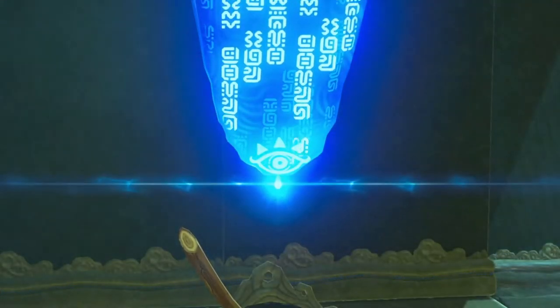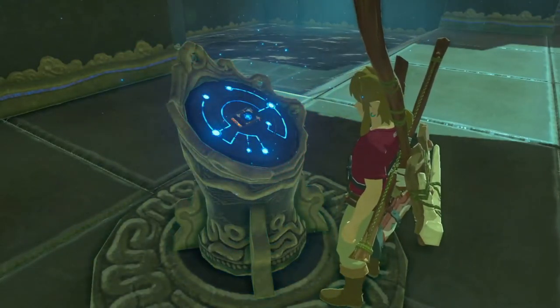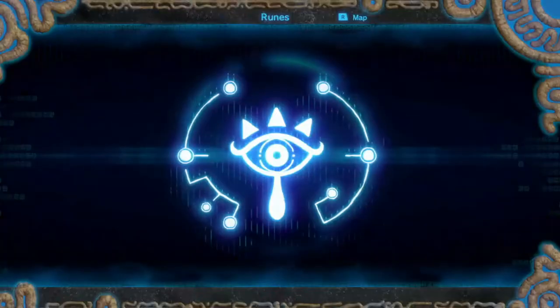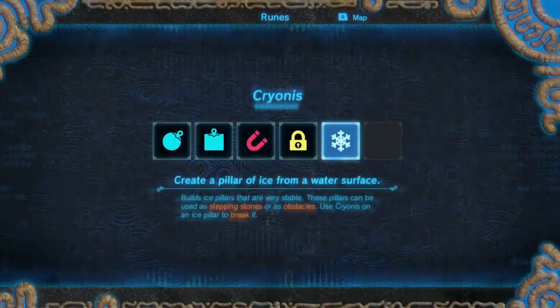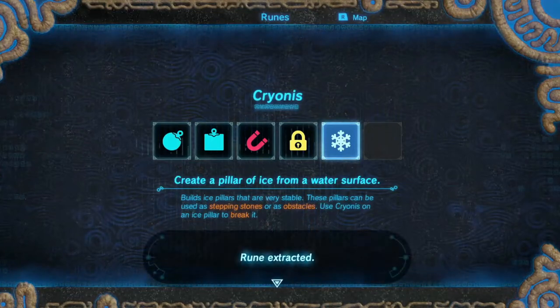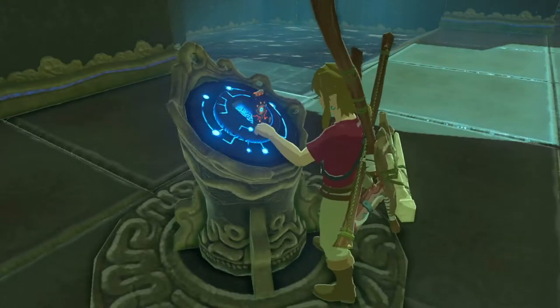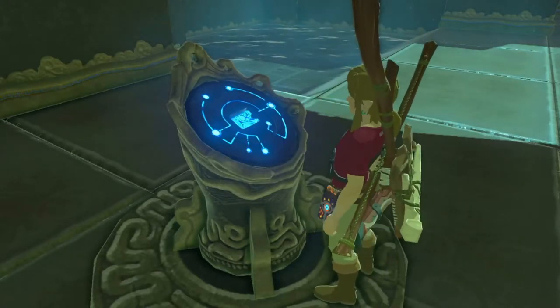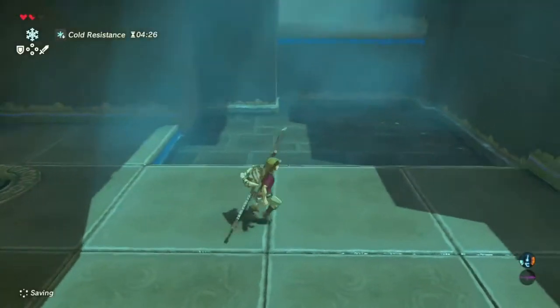Cryo cold, maybe? Are we going to freeze the water and then walk on it to get the box? Who knows? However, there is water right next to us. And we have got - create a pillar of ice from a water surface. Build ice pillars that are very stable. They can be used as stepping stones or obstacles.